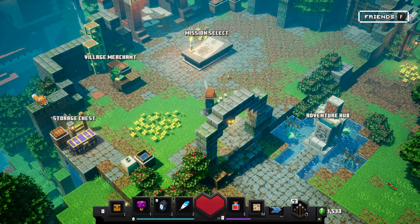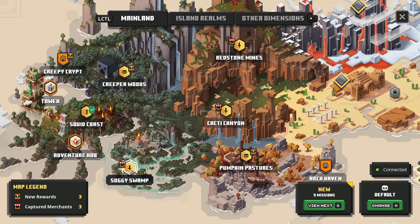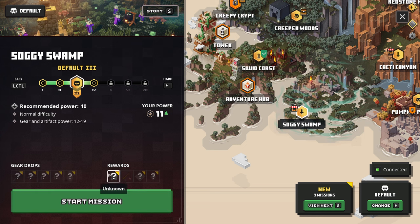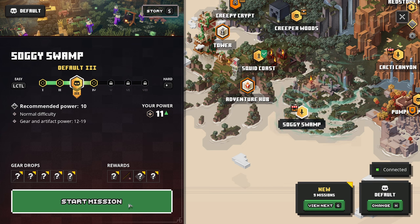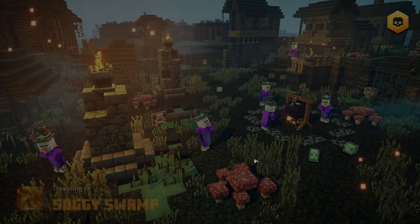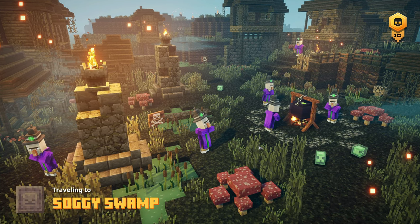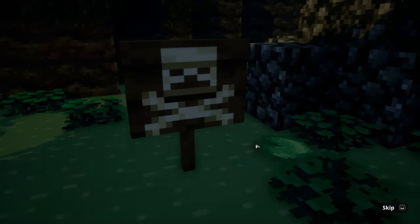Let's go straight into the next mission. I want to go ahead and do Soggy Swamp real fast. It's a pretty good one — level 16, one and a half difficulty. I think we'll just do the regular recommended one. So yeah, let's do Soggy Swamp, then we can do Cacti Canyon once we're done. This is basically like a mini mission — not a big one, but it's an official one in the game.